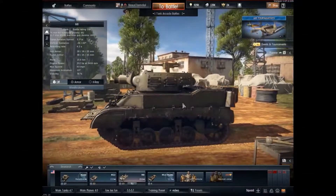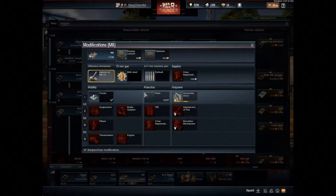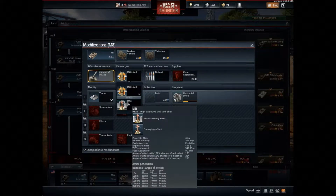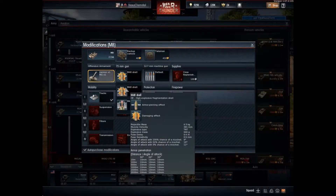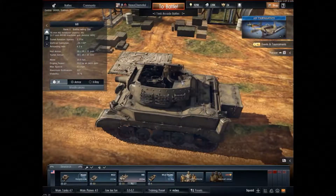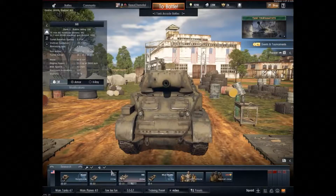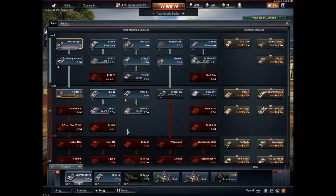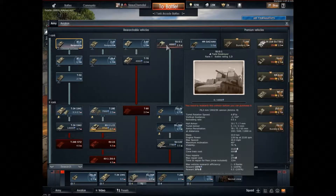Looking at the modifications, you have two different types of shells. You have HEAT with 89 millimeters of penetration — it's a shaped charge. Then you have this one with only 10 millimeters of penetration. I call this the Illuminati shell because it has 666 grains of explosive in it, and it just doesn't perform like it looks. If you try to shoot it, it'll perform terribly.